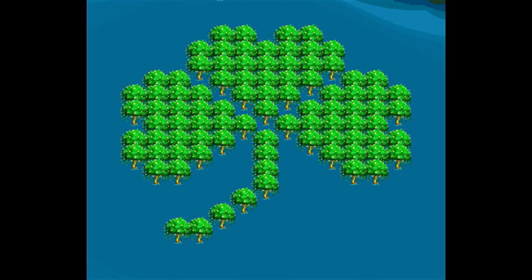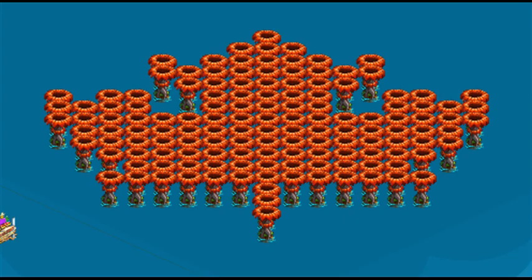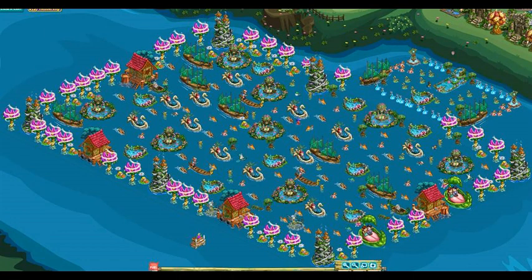Ember Hill Adventure: A shamrock made from golden lights trees, and a Canadian maple leaf made from colossus blossom trees. Made using grand lotus trees, water gazebos, lake houses and enchanted crafts.